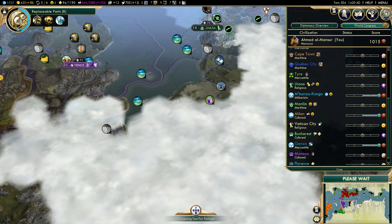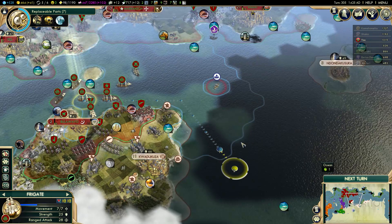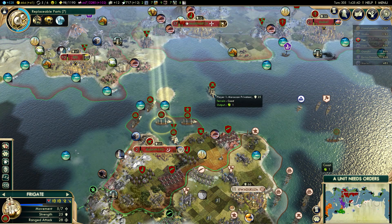I have like four quests from city-states to find a natural wonder. So I'll send the least experienced frigate to explore — the one I captured from Shaka. This one doesn't have anything special, so I can use it to explore a little bit. I'll just move the private here to Marrakech.